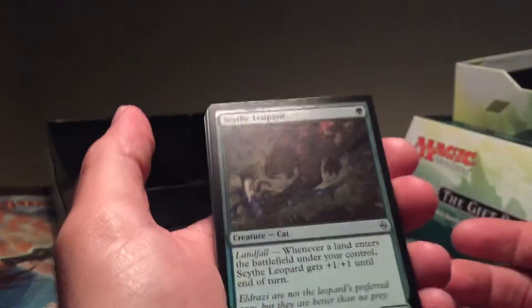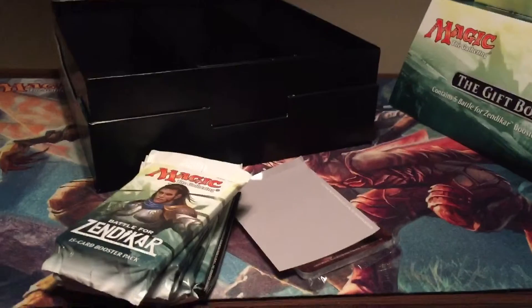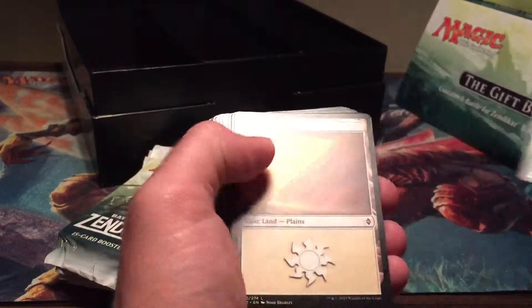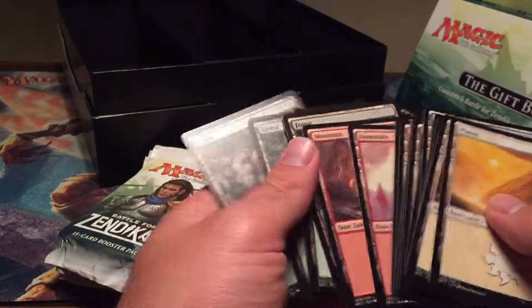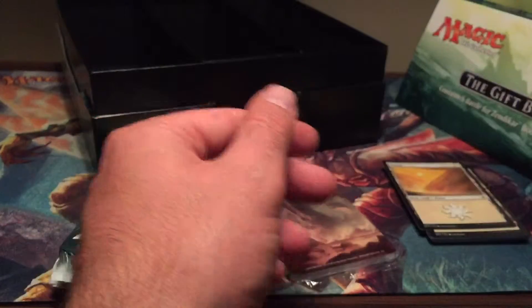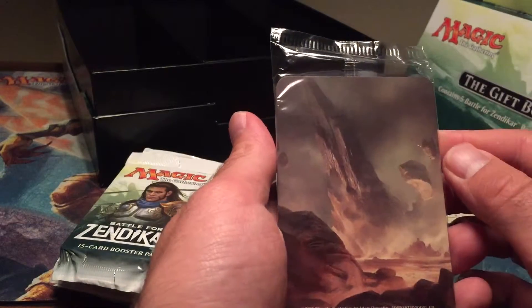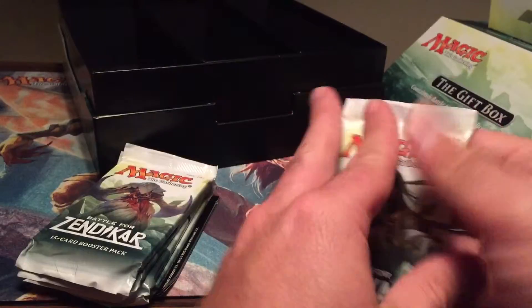Let me unwrap it and look at it real quick — nice, pretty nice. And then you get the regular lands for Zendikar, which is pretty cool. These are the separators — more separators with all the Zendikar arts on them. All right, let's open some packs.